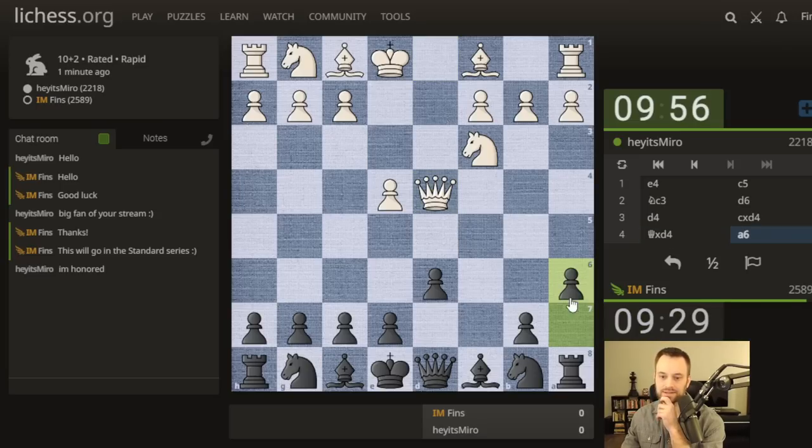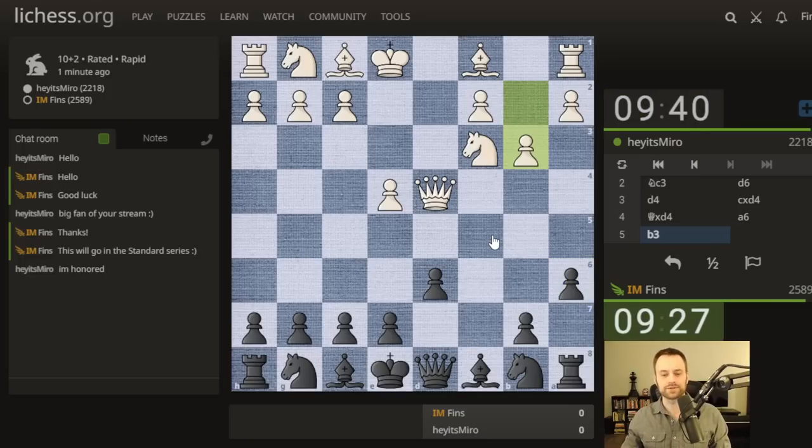I'm going to play A6, preparing Knight C6. This rules out Bishop B5. Definitely could have played Bishop B5 first, but then I'd have to deal with the pin — I think that theory is a little bit sharper. So I'm going to play A6 to slow the position down and keep the moves flowing. And B3 — interesting, going for the queenside fianchetto.